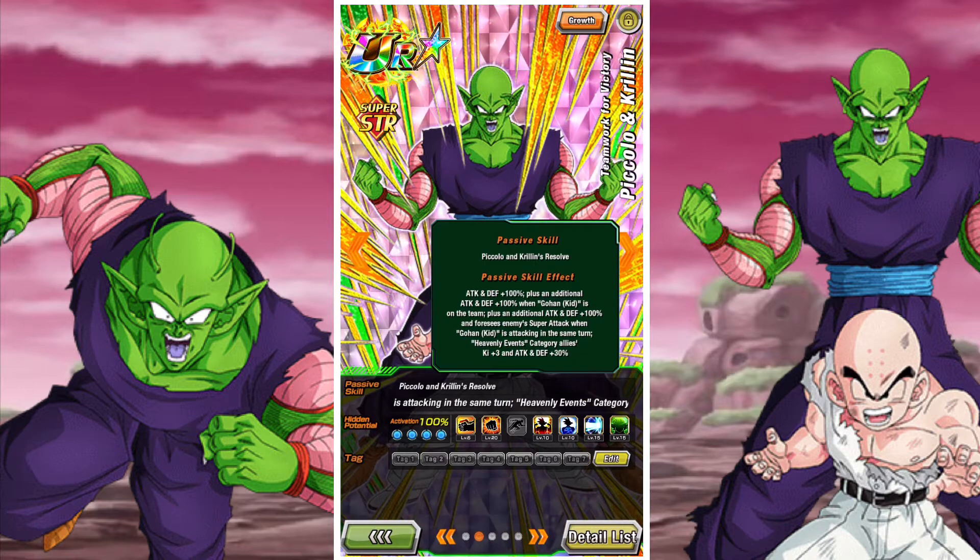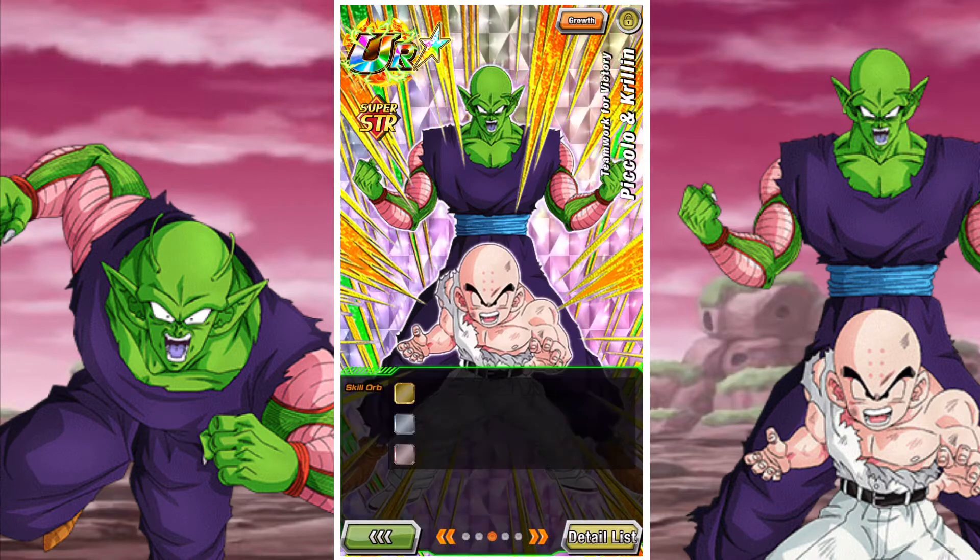Their passive is pretty nuts. They have attack and defense of 100%, plus an additional attack and defense of 100% per 4, or if you have Kid Gohan on your team, plus an additional attack and defense of 100%. They foresee enemy super attacks when Kid Gohan is attacking in the same turn, and they are a 30% and 2 Ki heavenly events category support, which is pretty nuts.